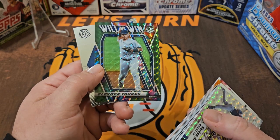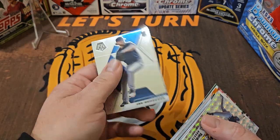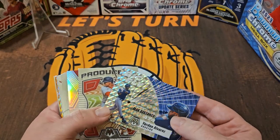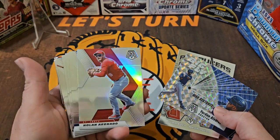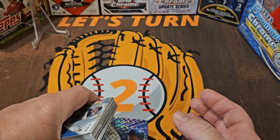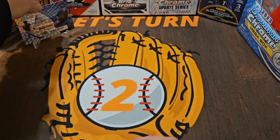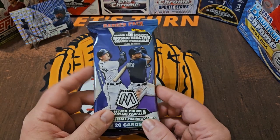We've got the Gleyber Torres Will to Win, and then we end with just a base card — a rookie of Ian Anderson. So a decision here to make: the Yordan, the Soto Producers, or the Prism Arenado. I like the look of this Yordan, so right now that will be the frontrunner. Let's go ahead and put Yordan on deck, even though I'm not the biggest fan of the landscape cards, but that's all right.